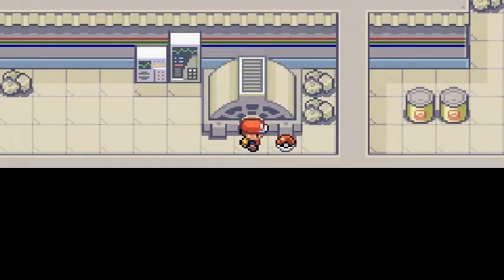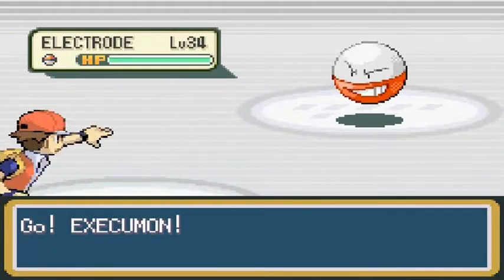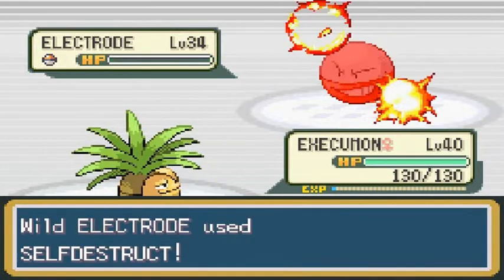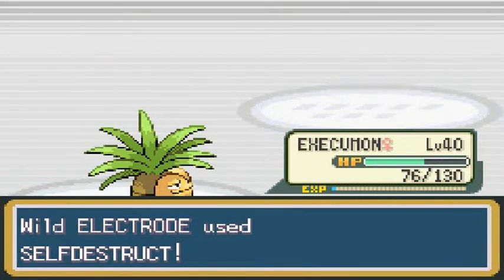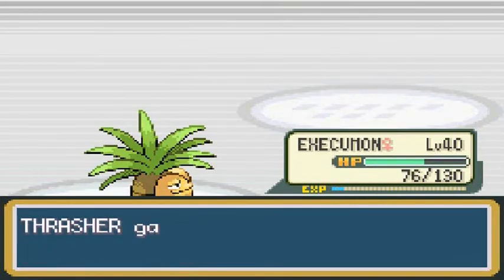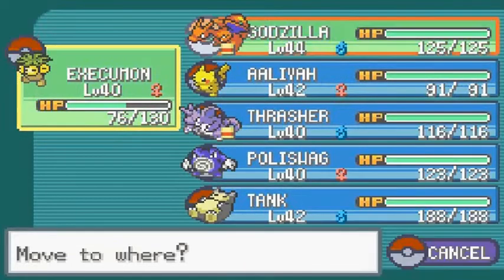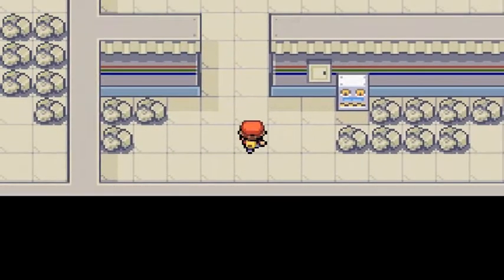A lot of these Pokemon might be Voltorbs or Electrodes. I already have an Electrode here so I really don't want to battle, but we can't escape because this one is just a little faster. Be aware of these Electrodes and Voltorbs — they will use Self-Destruct just to hurt you. I'm switching to Thrasher so the electric types don't damage me too much.